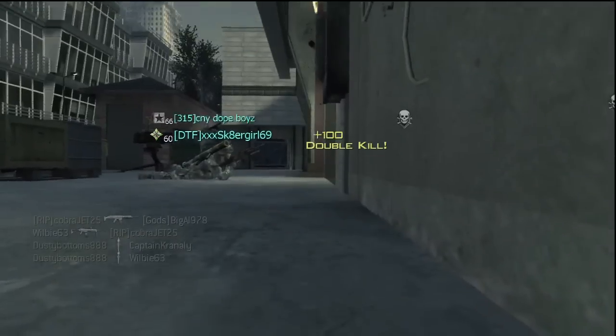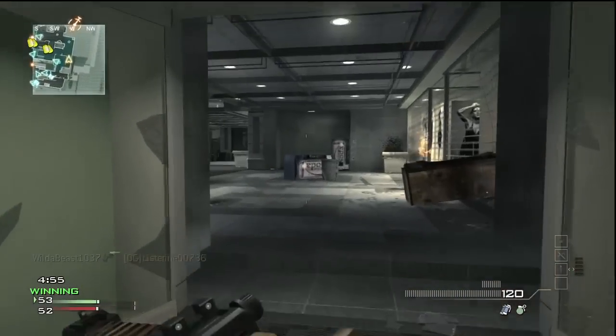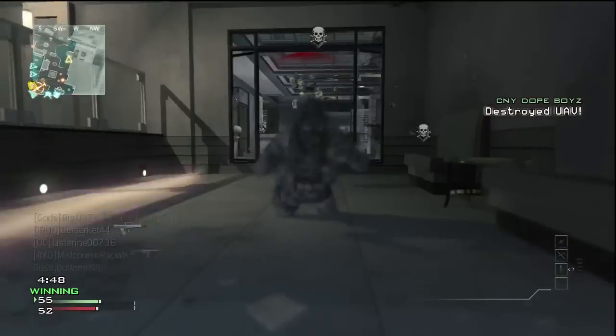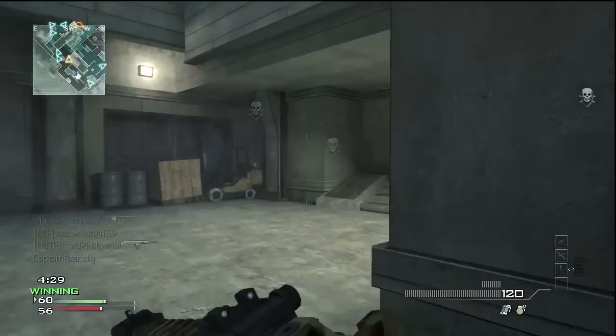That could have been a great kill streak - their team was probably still spawning over there - but I kind of blew it. On this next life I make the same decision, running to where the enemy team isn't, but I get a little over-aggressive and don't check my surroundings, and someone just takes me out. Nothing much to it - just got to be more aware than that.